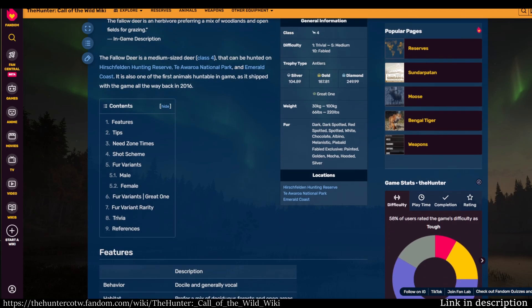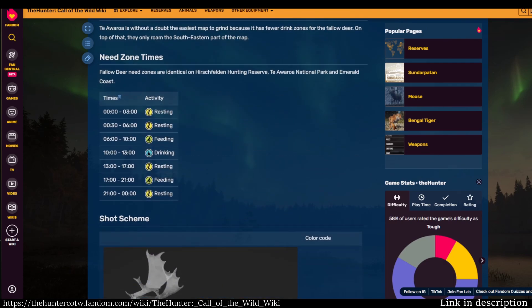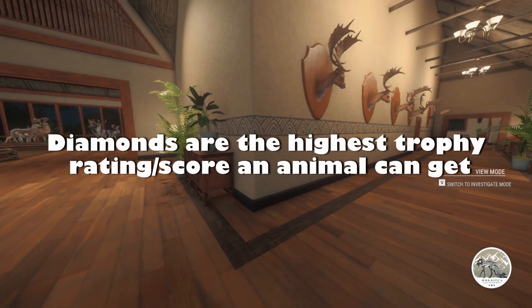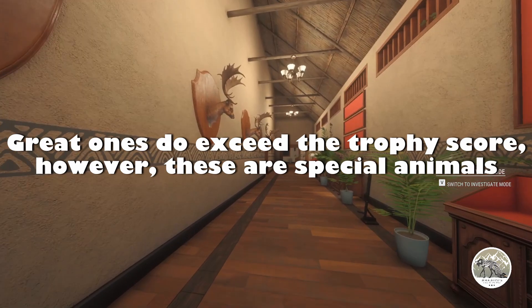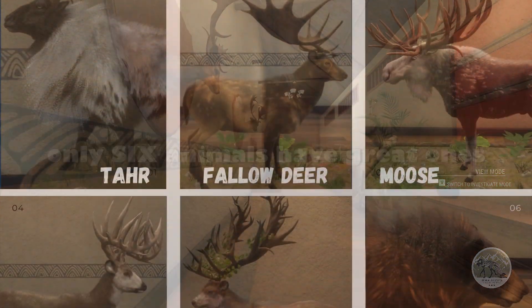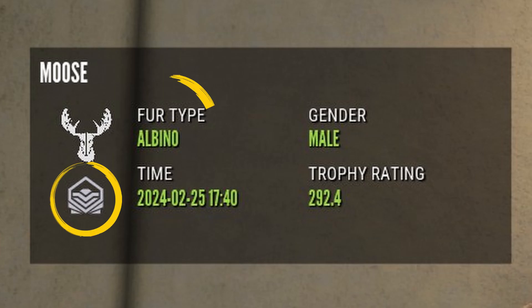I highly recommend you check out The Hunter: Call of the Wild wiki, as it houses all the information you could possibly need on each individual animal — including drink times, skin rarities, and more. Diamonds are the highest trophy rating or score an animal can get. Great ones do typically exceed the trophy score, but they are special animals, and as of making this video only six animals have great ones. Lastly, super rares are essentially diamond animals with rare skins.